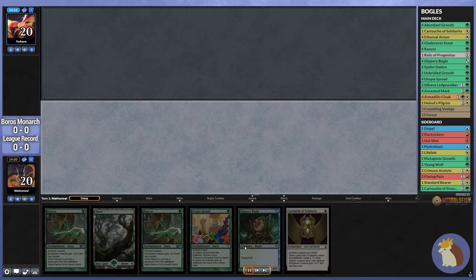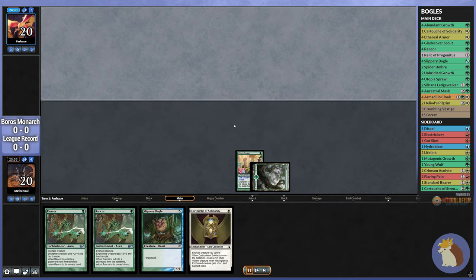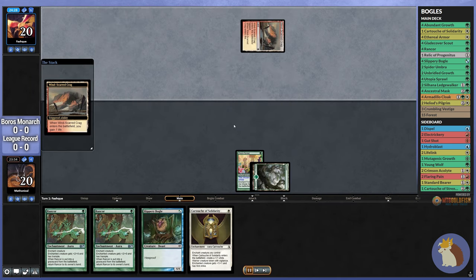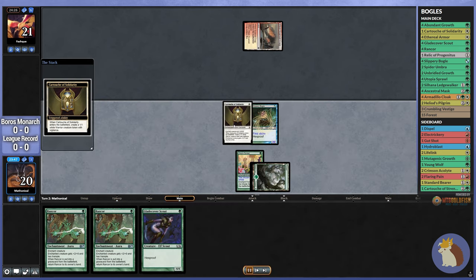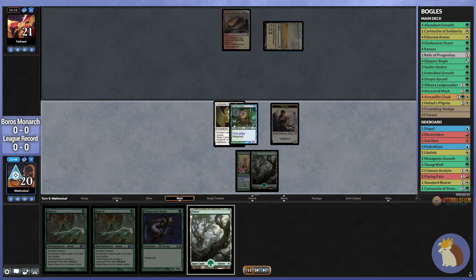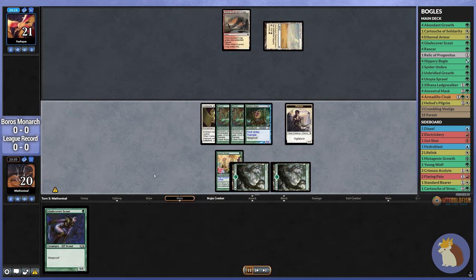We put one of those back and we are off to the races. There is always the option to start off on the Boggle, but then we're really setting ourselves behind on getting down some additional toughness on the creature. On the very small off chance that we're against something like Electrickery, I always like to get toughness down as soon as possible.